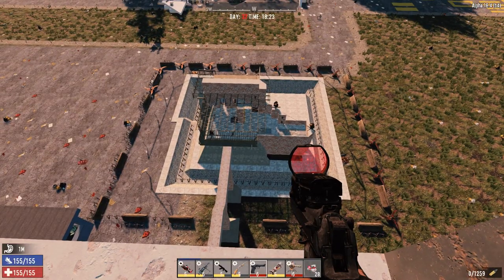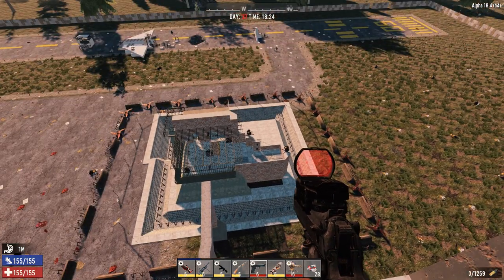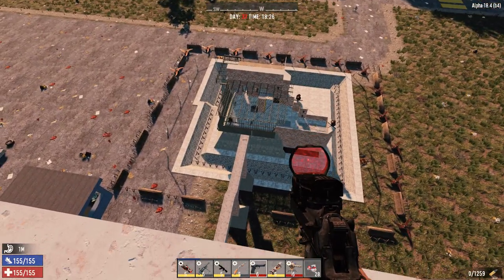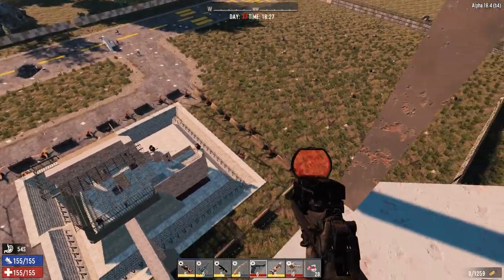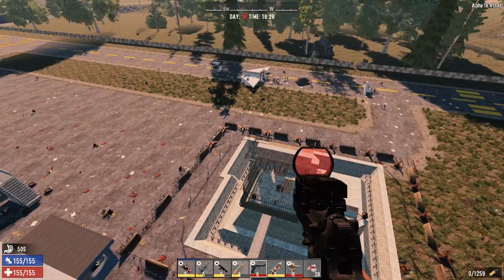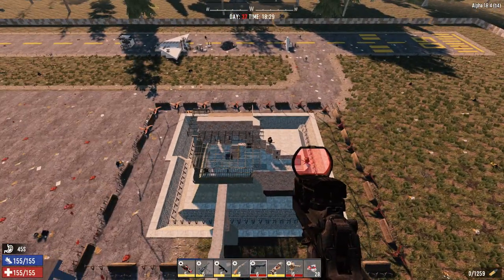Welcome back, guys. This will be the last episode of my Chem pre-series. I've got the horde base set up, a bunch of lights facing the outside, two shotgun turrets aiming down in here, barricades around the outside, all the blade traps I could get. We've got three battery banks running those, and all the way around the outside we've got electrical fence. The base is relatively still the same as I built it before, shown several episodes back.